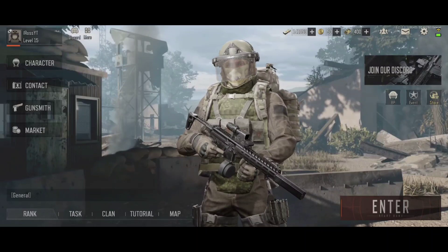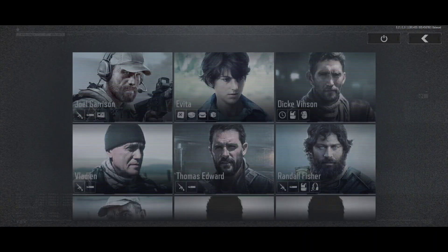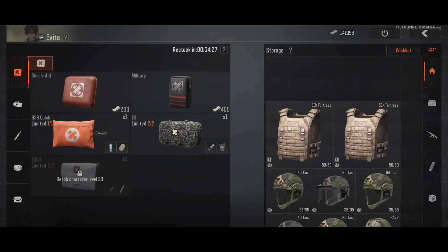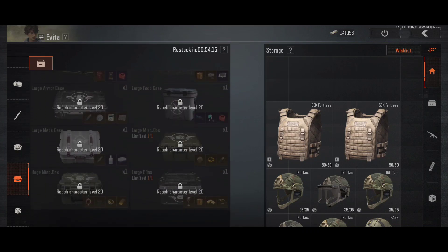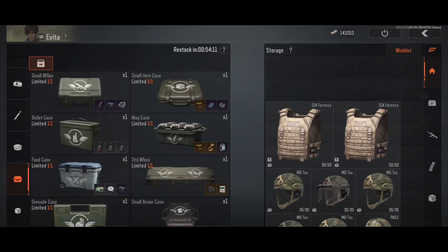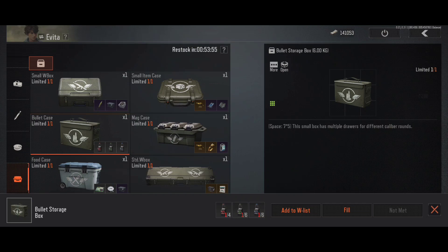How do you get these expansion crates for your storage? Go into your contacts on the left and go to Evita — the lady — and go to Purchase. You can only get them from this person. Scroll down on the left and you'll see the containers. As you level up your character, or as you level up the trader, you'll unlock more options further down. You need to trade for them — not just cash. For instance, the bullet case requires gunpowder: red, green, and blue, which you can find in the basement of Motel.